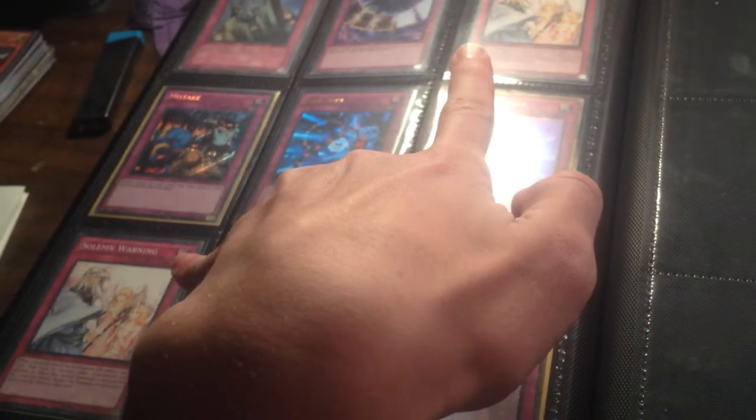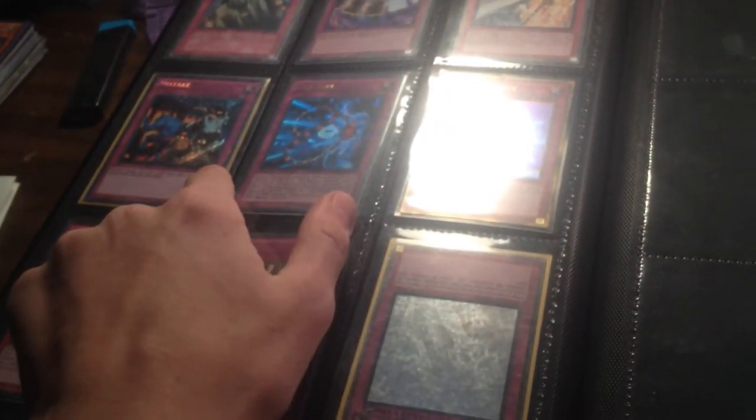I've got two Common Solems. I've got two Mistakes — I've got another one somewhere else. Gold Mirror Force. Secret Debunk. Ultra Safe Zone. That's a Metal Raiders Solem. And a Secret Fiendish.